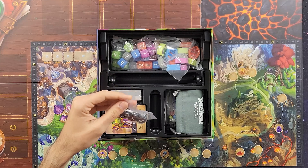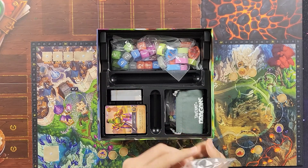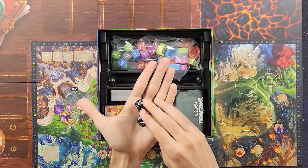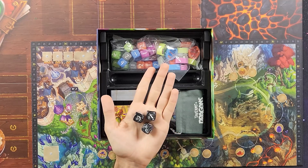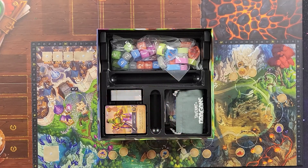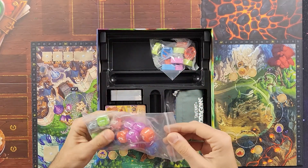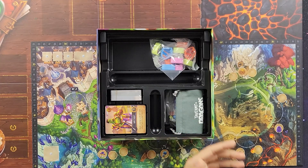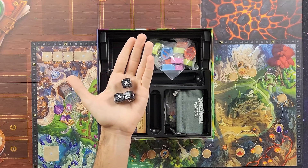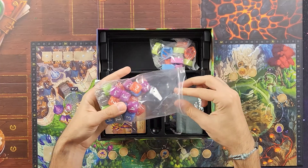We got some dice. Three black dice — maybe combat dice — with a nice cool marble finish, gloss finish to them. We'll keep those over there. And we got some other dice: these are the action dice. The first ones I showed you are the hunt dice — three hunt dice. And we got a whole bunch of action dice.